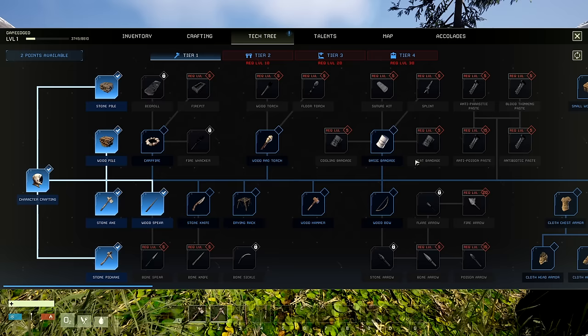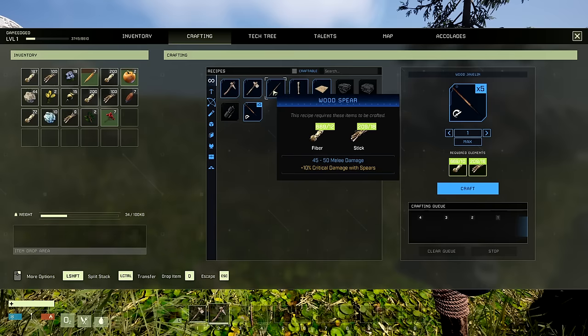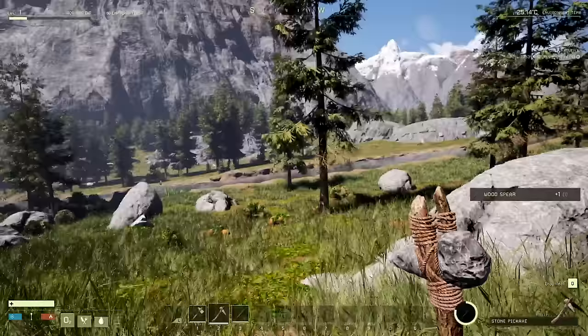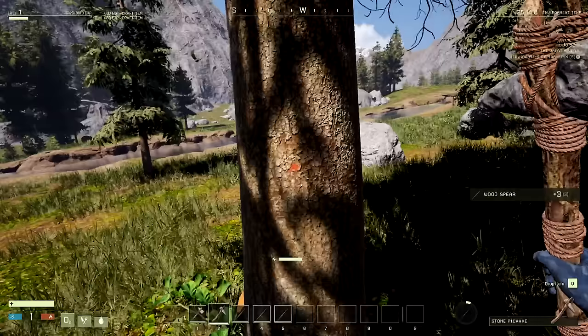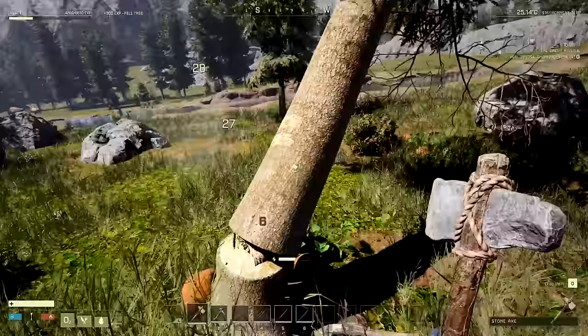From the tech tree we already have a stone axe, so that's good. I'm going to go for the spear because I don't want to die early. Construction — beam, floor — that's all I can do for now, but I can craft up a bunch of spears. Craft up four of those. Let's knock down some trees, that'll also give me XP. Switching to the pickaxe works a bit better.